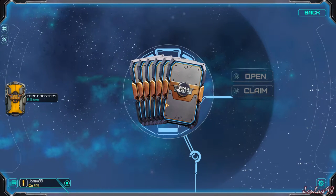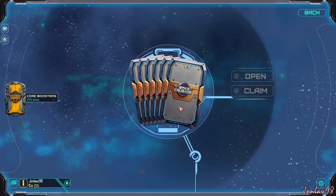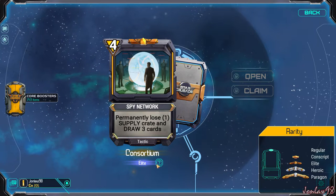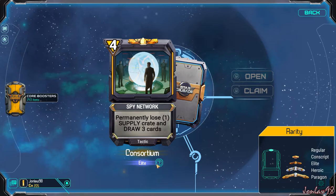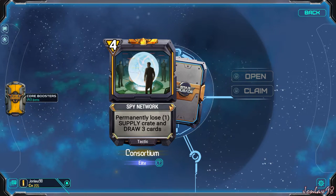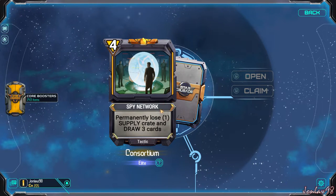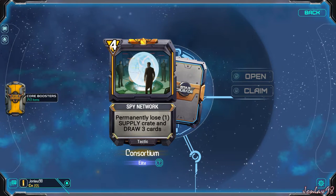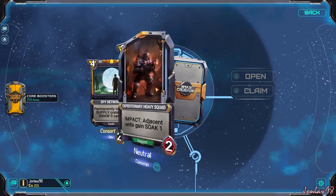Just a little recap: if you have a pack, you get six cards in each pack and one is guaranteed an elite. Here is the rarity chart going from regular to paragon — paragon being the most rare and the most wanted, essentially, just to collect. So our first card is an elite. I like the artwork, it's very white and shiny. The effect is permanently lose one supply and draw three cards, for a four cost. I'm not too sure if that's good or not, but it's always something to test.